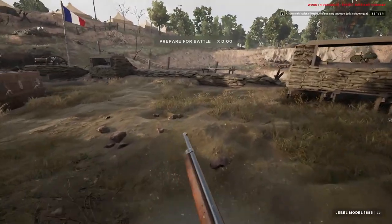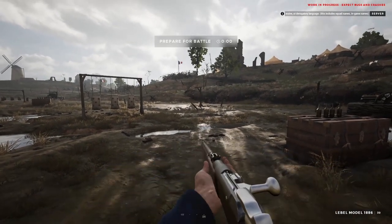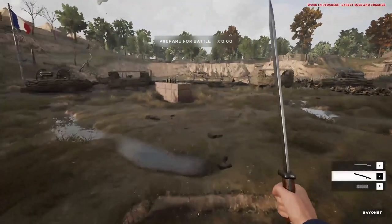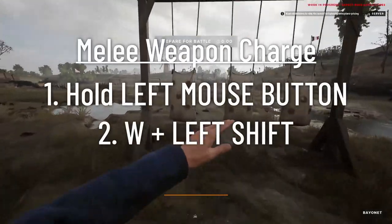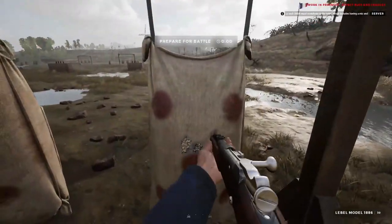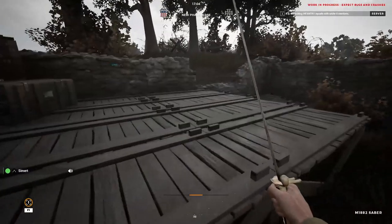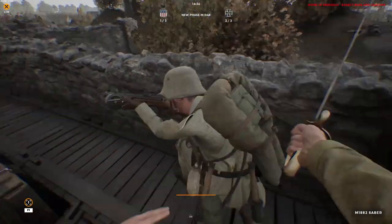Depending on what weapon you're using, you'll use the C key to equip your bayonet and click the middle mouse button to stab. When you have your bayonet equipped, you'll be way more dangerous in close quarters, but your weapon will have more sway when aiming down sights and you also can't block melee attacks. If I know it's going to be tight fighting, I always equip it on my rifle just in case. If your section lead asks for a melee charge, you can sprint charge with your melee or bayonet out. To charge with your melee, hold left mouse button and your sprint and forward keys. To charge with your bayonet, hold middle mouse button and hold sprint and forward. In a melee weapon vs. rifle bayonet fight, the bayonet nearly always wins on first contact because of the reach advantage — try to get around them and make them miss.